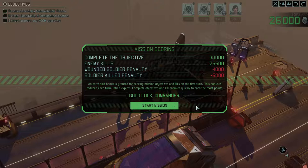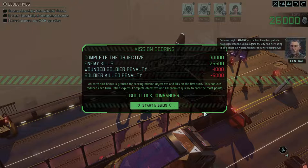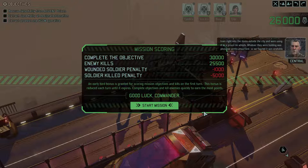Who would have guessed it would end up being one of XCOM's greatest heroes? Shenn was right. Advent's extraction team had pulled a train right into the slums outside the city and were using it as a prison on wheels. Whoever they were holding was obviously pretty important, so we figured it was probably best to get them on our side.